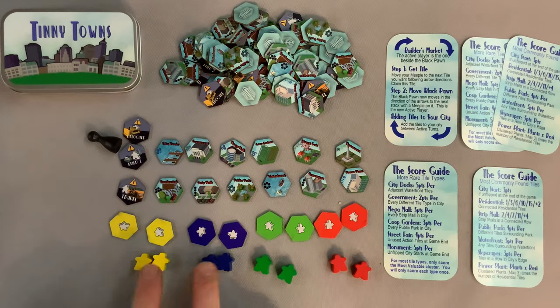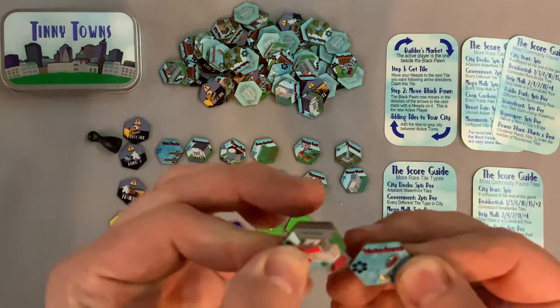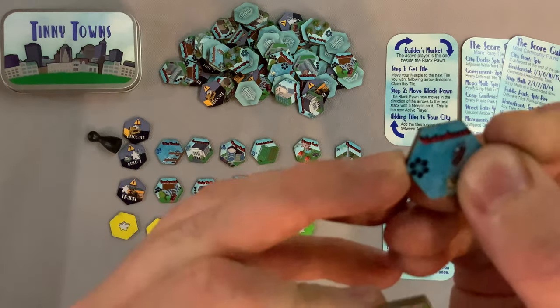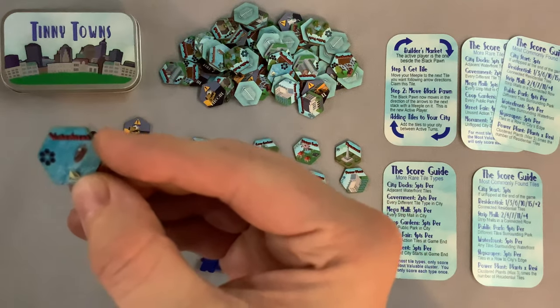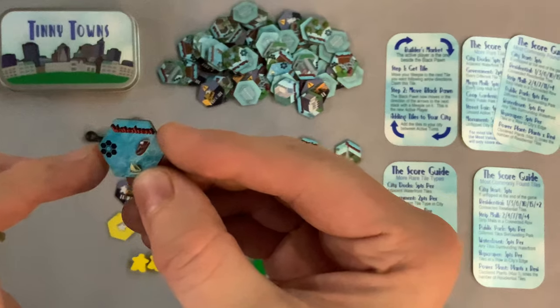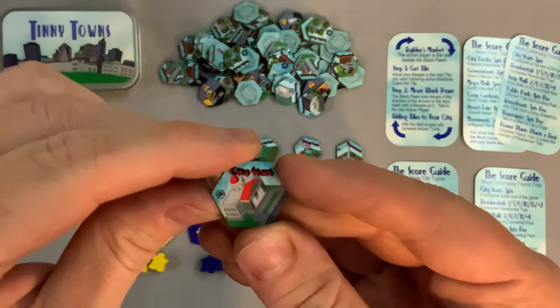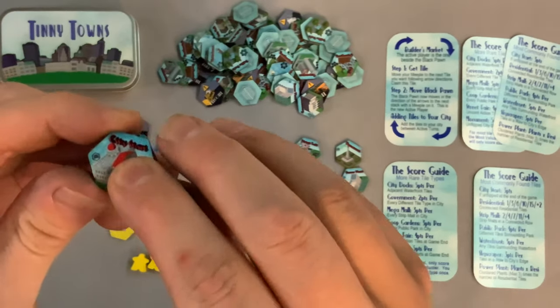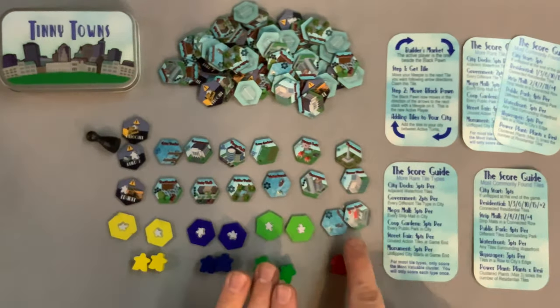Each player — and this is two to four players — gets two little meeples and two of these starting tiles. The basic layout on the tiles has some text at the top; for example, one says 'waterfront' and shows how it scores. There's also your city start tile with your distinctive color on top so you can find it easily.